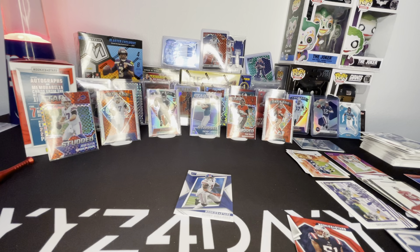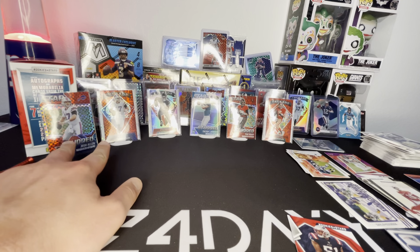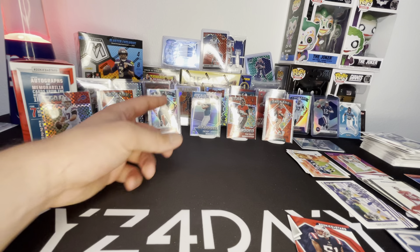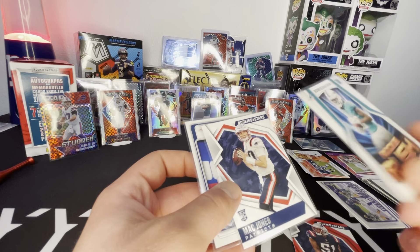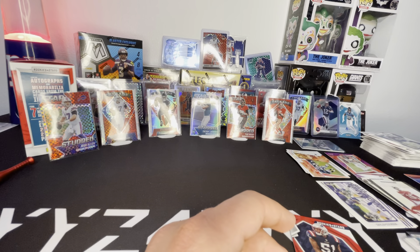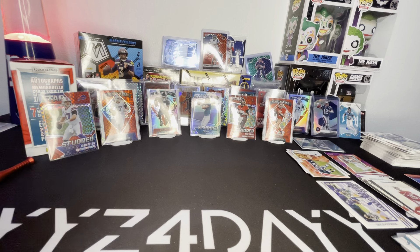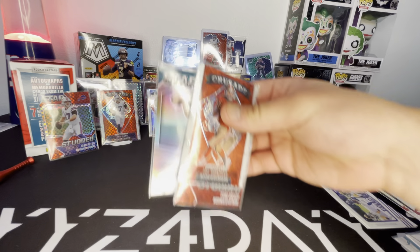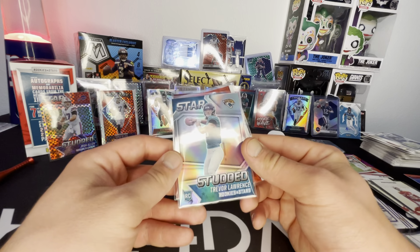So that's the Rookies and Stars hanger and a blaster. This time it was actually close — the first time the hanger won by a landslide, but this time the blaster was actually solid. We got the two Josh Allen — one crusade, one star studded. We got the crusade Kyle Pitts, draft class Mac Jones, base Mac Jones, rookie rush Waddle, base Davis Mills. From the hanger: crusade Joe Montana, red scope star studded Tom, and the silver star studded T-Law.